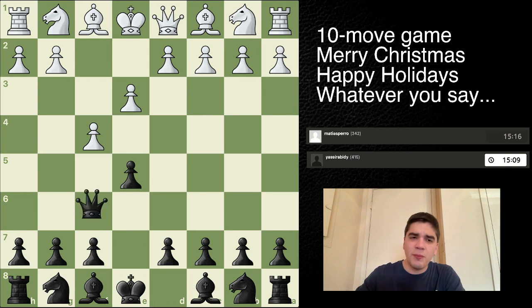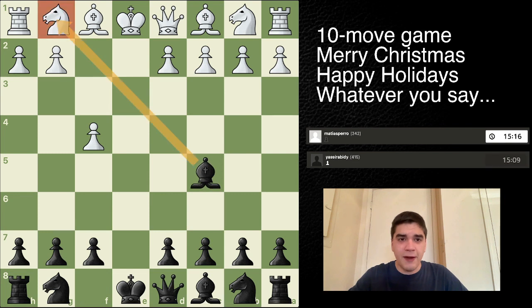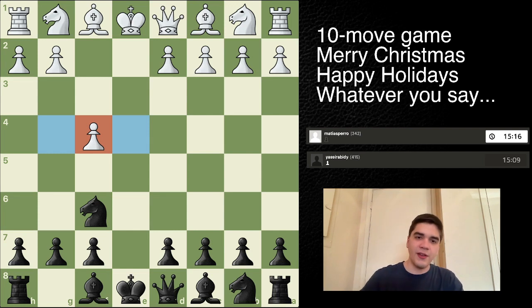Black played the move Queen H4 check, which is actually not all that harmful and not the best move. What black really should do is just take, and then go like Bishop C5 or something to prevent them from castling. Or just go with something like Knight F6, and long-term this F pawn could provide some weaknesses, as it can no longer defend these two squares.